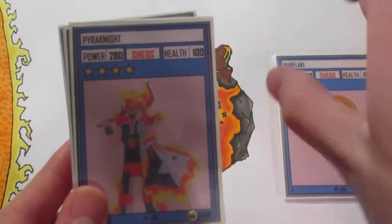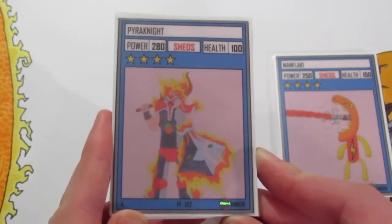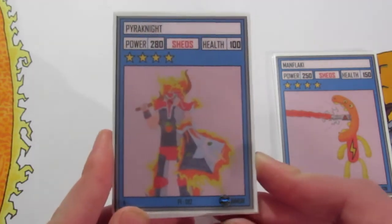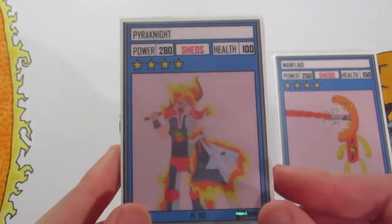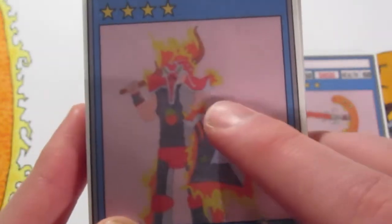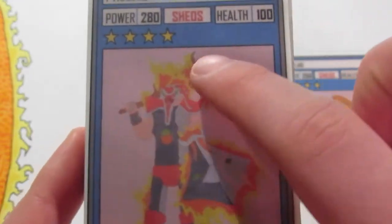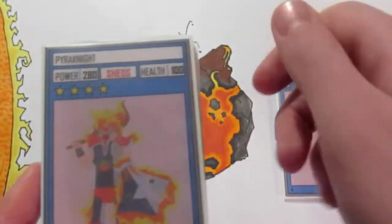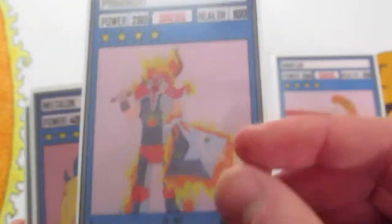The next guy has even more power than Man Flaky — he's Pyronite. With these Knight cards I've made one for every planet, or I'm going to make one for every planet; I've only done three so far. This is Pyronite, the fire one, so I look forward to seeing some of his brothers in future videos. His artwork is a bit difficult to see because his skin is sort of the same color as the background, but he's got one arm going back holding a fire staff and one arm stretched out with a sword pointing at you, because he's going to kill you with his 280 power.